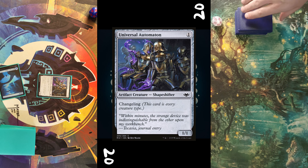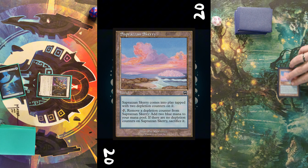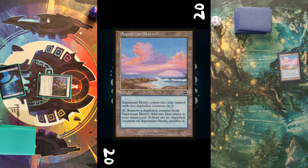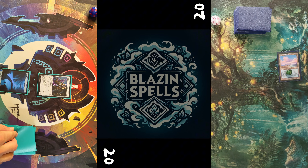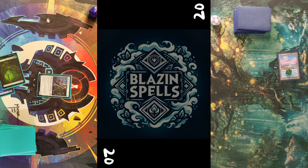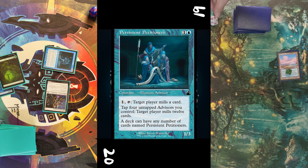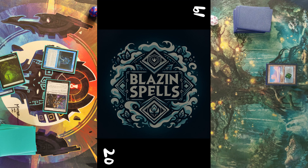Alrighty, next game, next dice roll. This time the matchup is Persistent Petitioners against Poison Storm. I won here, so I play an Island into the Universal Automaton and pass the turn. Opponent draws, puts a Saprazzan Skerry tapped into play with two counters on it and passes.